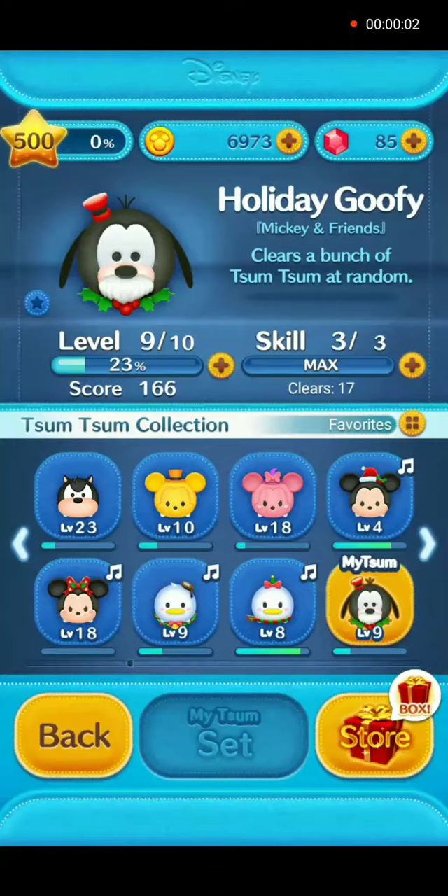Hey everybody and welcome back. As promised, we will show you how to use Holiday Goofy in gameplay. He is at player level 9, max skill level 3. His skill when activated is to clear a bunch of Tsum Tsum at random. And at this skill level, he will clear 17 Tsums.